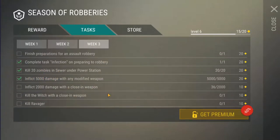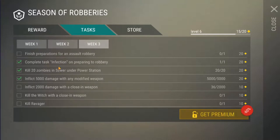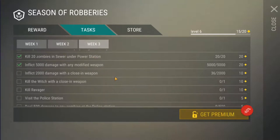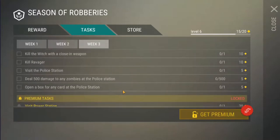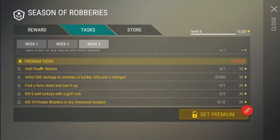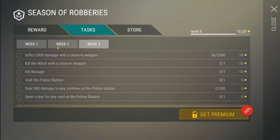And then for the final week, we have finished preparations for an assault robbery. So we've got complete the robbery, finish preparations for a stealth robbery, and then finish preparations for an assault robbery. Complete task infection on preparing the robbery, kill 20 zombies in the sewer under the power station, inflict 5,000 damage with any modified weapon, inflict 2,000 damage with a close-in weapon, kill the witch with a close-in weapon, kill the ravager, visit the police station, deal 500 damage to any zombies at the police station, open a box for any card at the police station. So these last three you're all going to do in just one go, and that's going to instantly get you 15 points. And then the final premium tasks: visit the power station, inflict 500 damage to zombies in bunker alpha with a shotgun, find a farm chest and saw it up, kill five wild turkeys with a golf club — that's a bit of a weird one — and kill 10 float boaters in any limestone location.